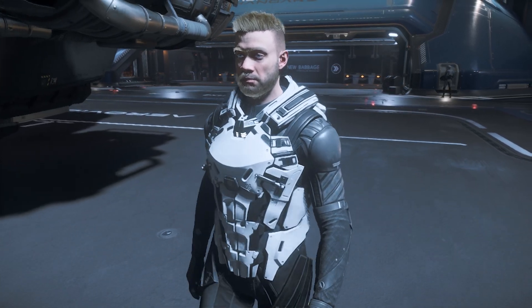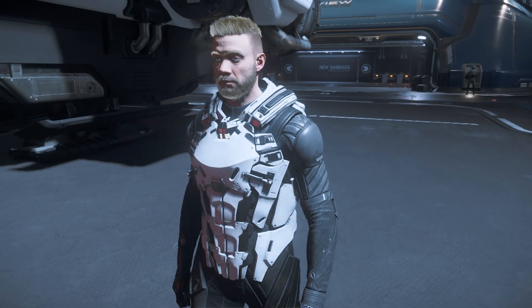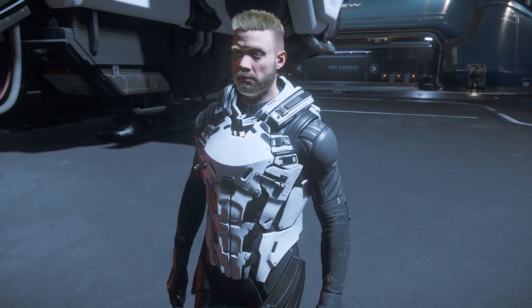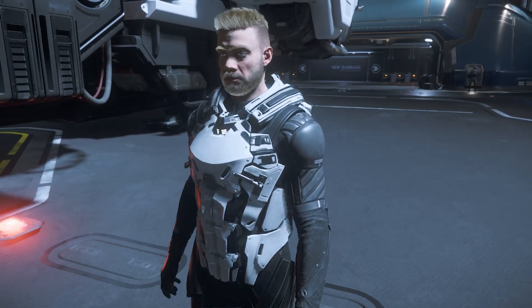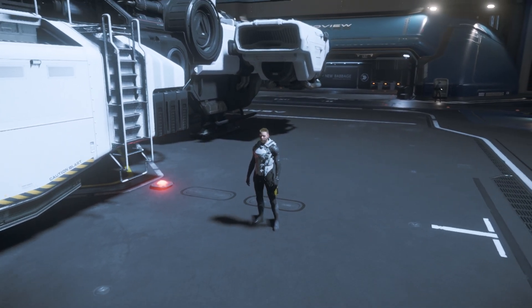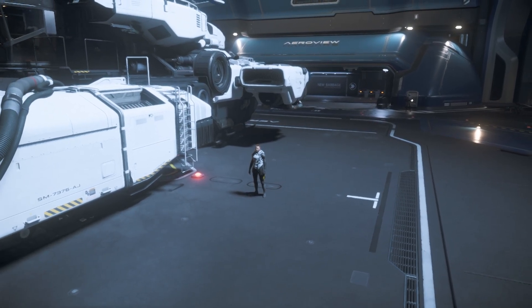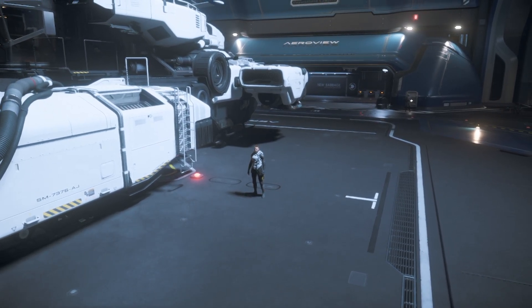Hey guys, welcome to the video. In this video I am going to be showing you a step-by-step guide for salvaging with the Vulture. The first thing you are going to need is a Vulture, which can be bought from Drake Industries over at Hurston.